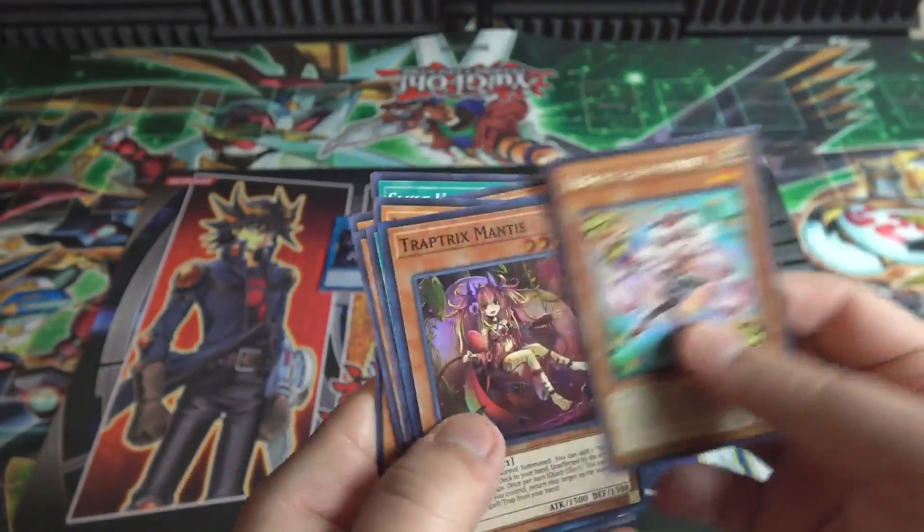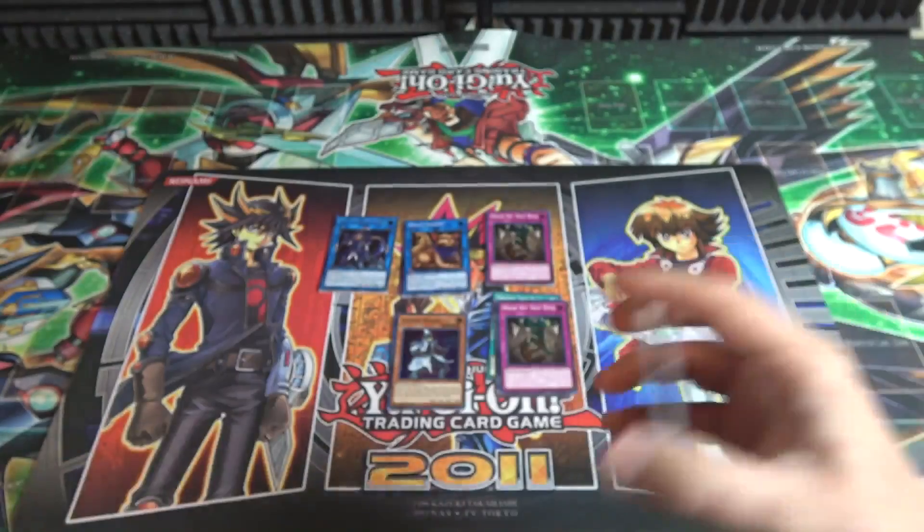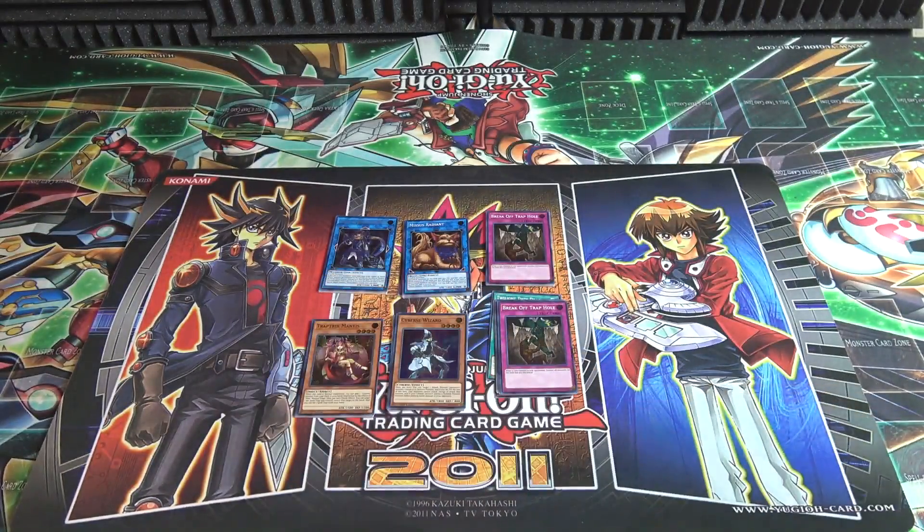Out of six packs I got a Secret Rare, and that's awesome. So I'm happy with that. Good start to the opening — it's unfortunate that should have been like the last one, right? That way it would build up more suspense. Either way, great card to get. I think that finally gives me a playset of those. I really like the World Chalice anyway because I like their designs. I hope they get more support in the future — maybe a new Link Monster or something.